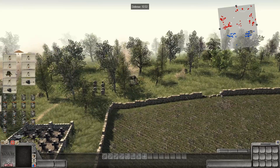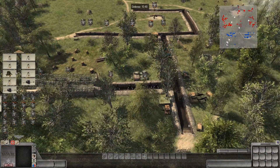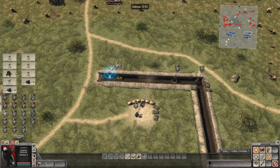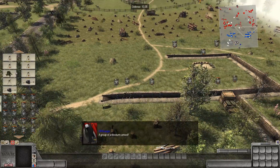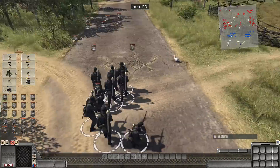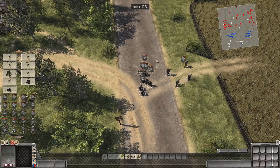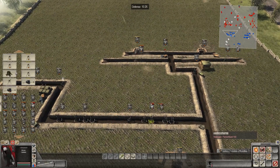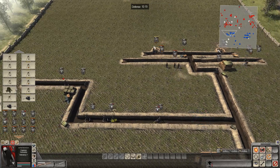Some of our frontline infantry is starting to run out of ammo and dying. Another group of Volkssturm are here, armed with rifles this time. Let's mix around our defenses — we don't really have any time to do much, but the Russians are already pushing in.